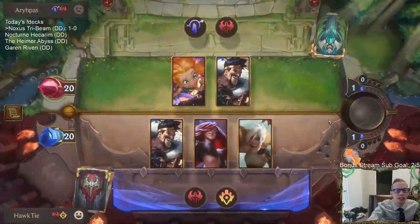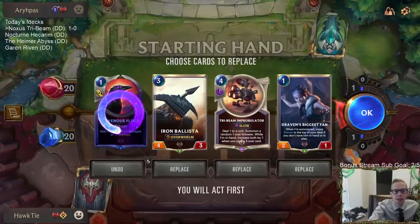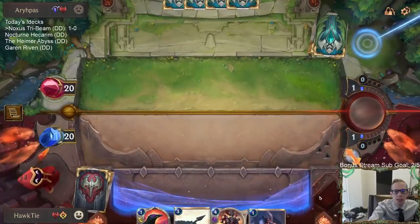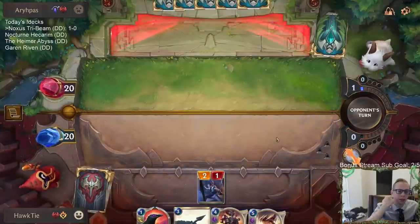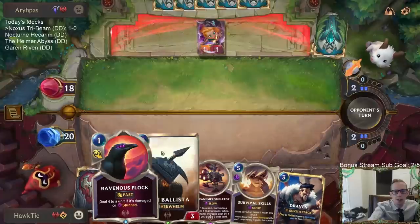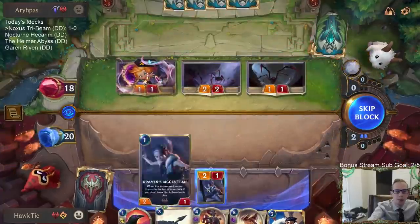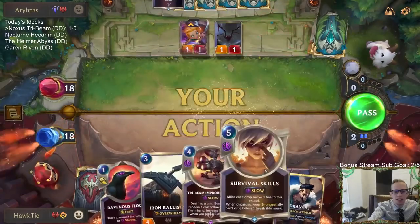This will be an interesting one — another Draven deck with Zoe. Let's see what we got. Yeah, they're definitely a Survival Skills deck. I kind of want to keep Flock — it's another cheap card. We know we're drawing Draven. So far in these very small samples, Ravenous Flock would be better as just Blade's Edge — one mana, deal one. Like last game we would have killed the 5/1 Challenger with Blade's Edge, this game we would kill Zoe.